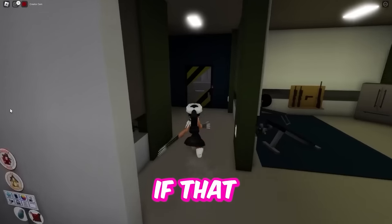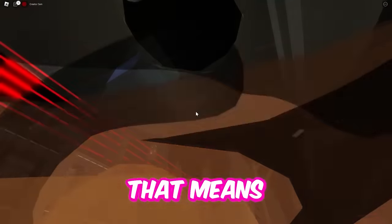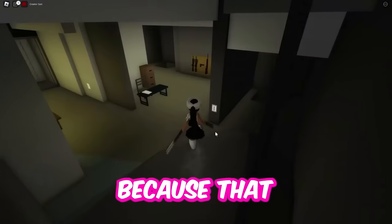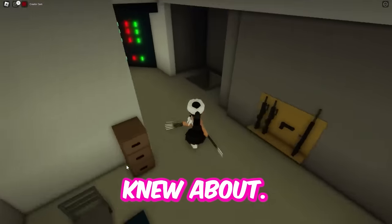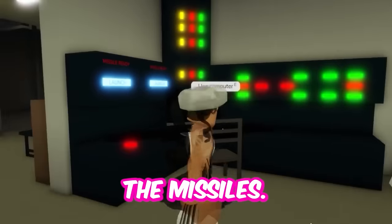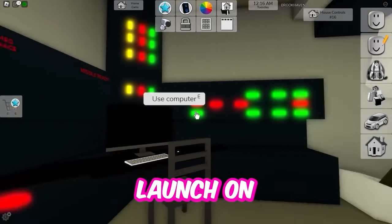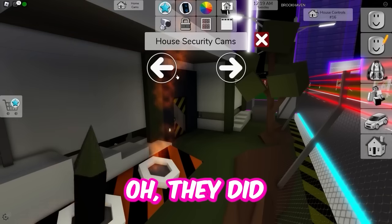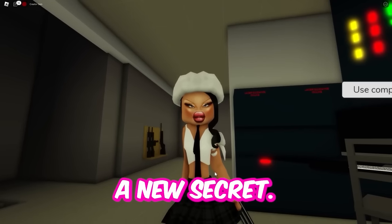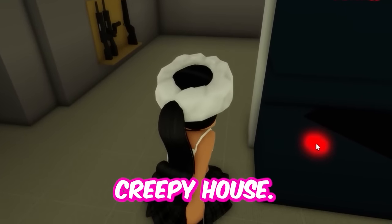No way — if that actually worked, that's a brand new secret I didn't know. It was going to come out of there, which means I must've missed it. Let's try to launch them again and catch it this time. Where are my missiles? We're going to reload the missiles. Now my missiles are back — going to hit launch on both of them. They did launch! So I just discovered a new secret — you can actually launch missiles right here in this little creep house.